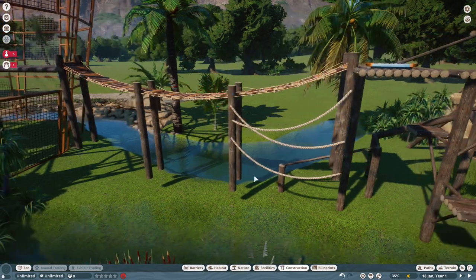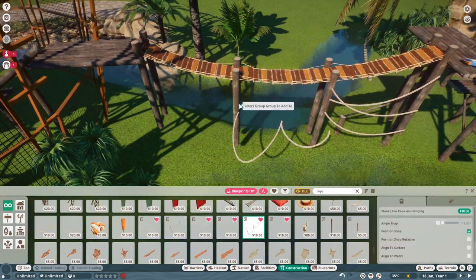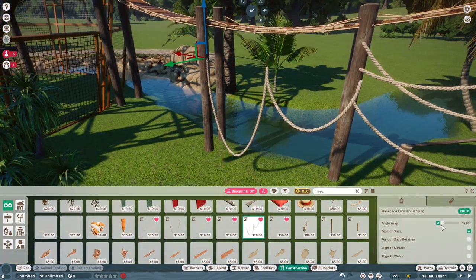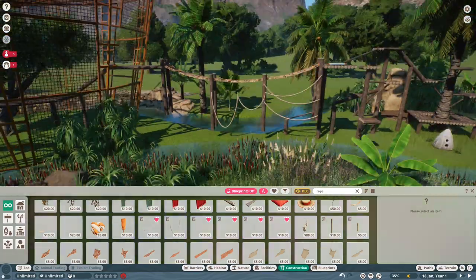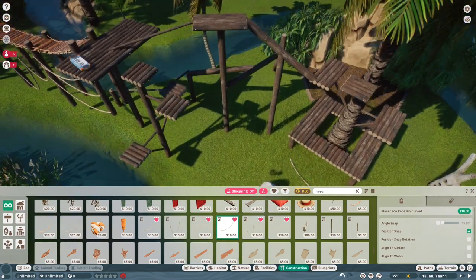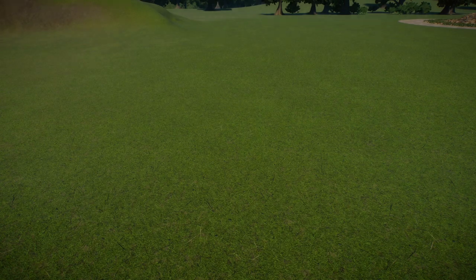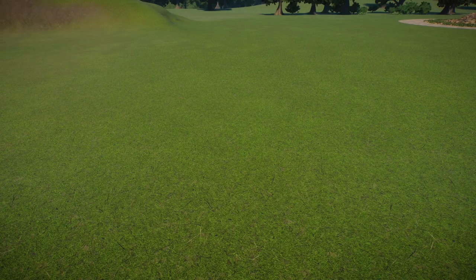I'll bring you back when the detailing is complete and show you the external fence that's going to stop guests jumping into the habitat. Let's create that fence — I did it using some of the new pieces in the Tropical Pack. It's a very simple but very effective habitat fence.